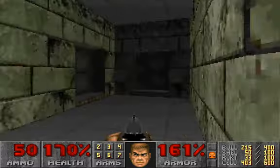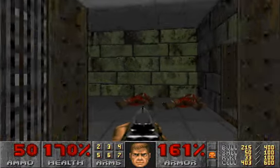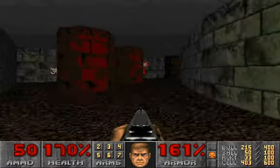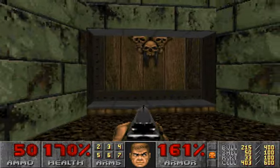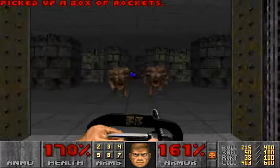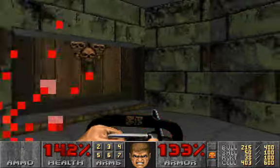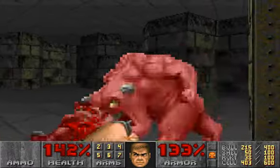Going over here — I hear enemies but I can't find them. Dead cacodemons obviously. There's going to be enemies in here. We do have the berserk, and we've got a chainsaw and some new rockets. It's been a while since we channeled our inner leather face — chainsaw everything in sight.